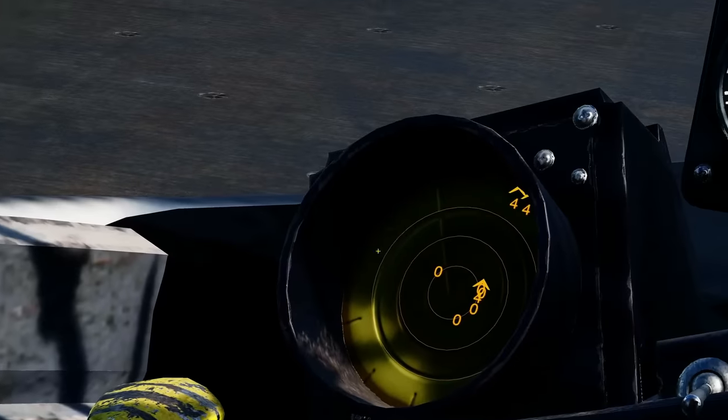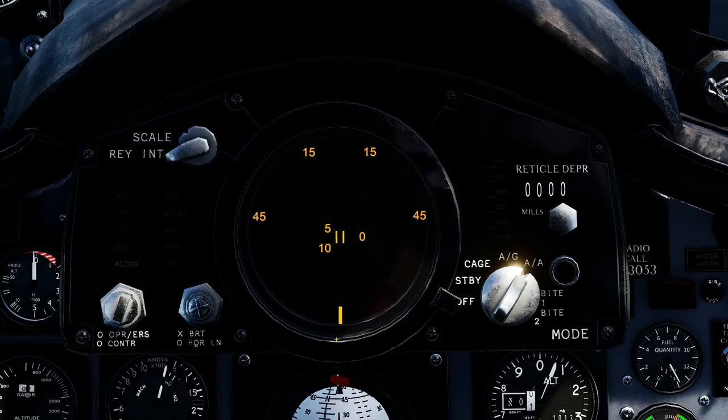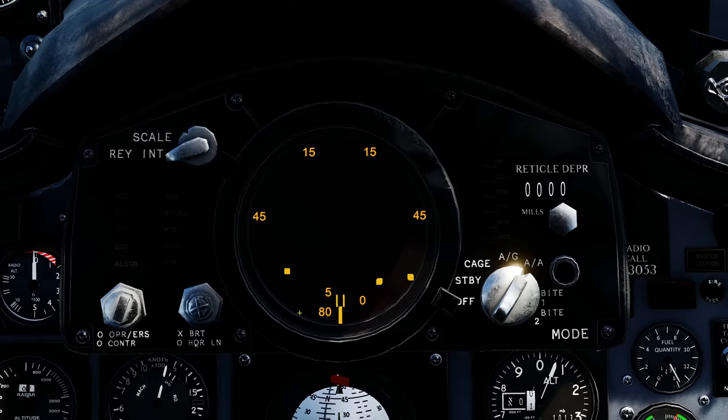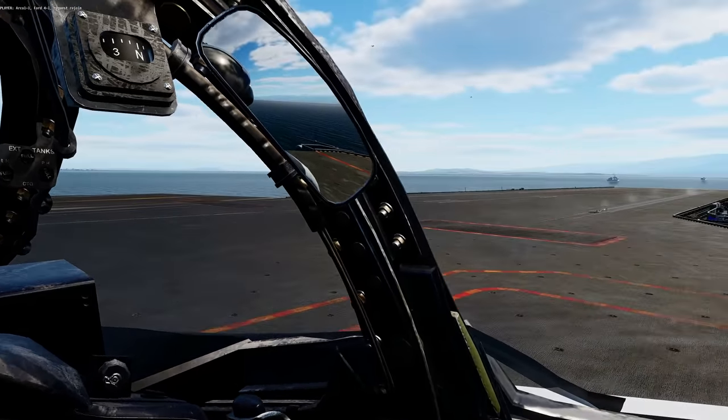Turn the radar on and RWR on. The radar scope shows contacts: left 15°, right 15°, right 45°, left 45°. Current range is 10 miles — you can zoom to 20 or 40 miles. The blocks on scope are targets. There's no IFF. Move the TDC cursor with the commands shown earlier to the target's position in nautical miles from your aircraft. Elevation is adjustable from roughly +20° down to about -38°. To fire a Sparrow I need to get airborne, so let's proceed to takeoff.